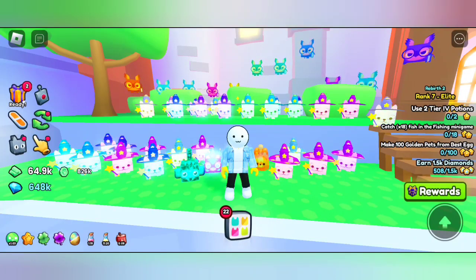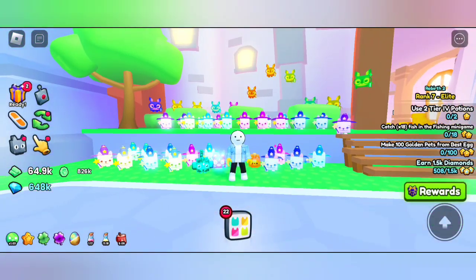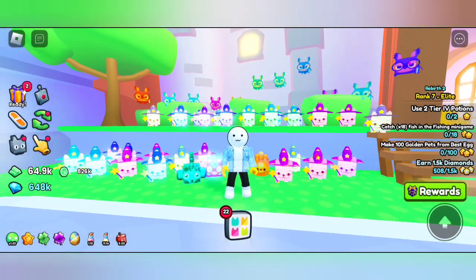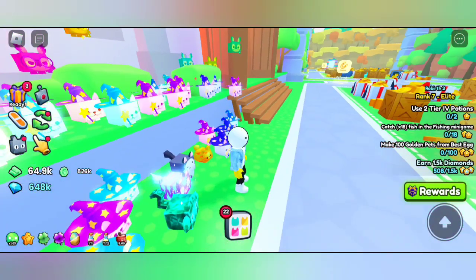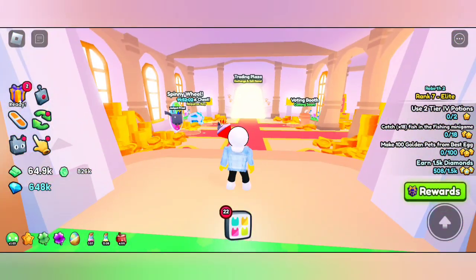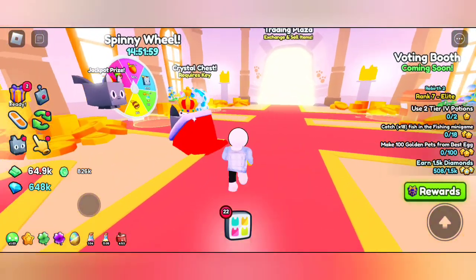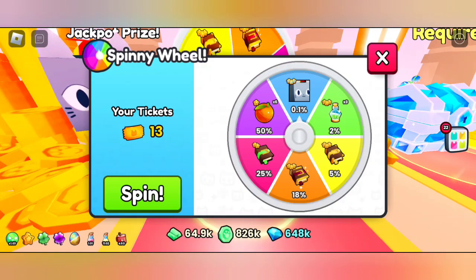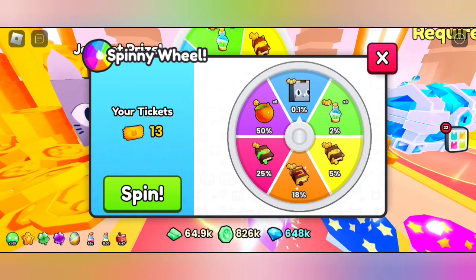Hi, welcome to another video. In this video I will show you a small simple tip to get diamonds. First, that's by spinny wheel ticket. You need to come to the castle area every day, log into the game every 24 hours and get this spinny wheel ticket. If you're not spinning for it, you can just save it and you can sell it to get some diamonds.